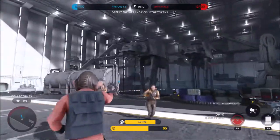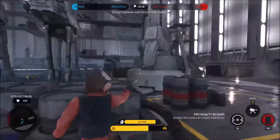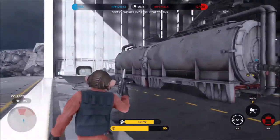This is Nien Nunb's go-to ability because he's a long-range sniper, so you want to use his sniper as much as possible. It does a lot of damage — it's a one-shot kill on most infantry. It's very powerful.